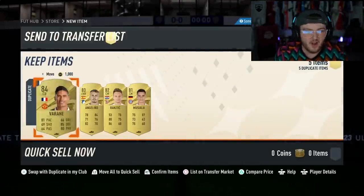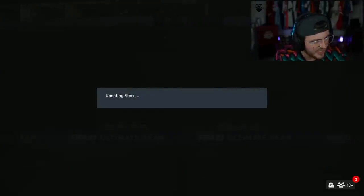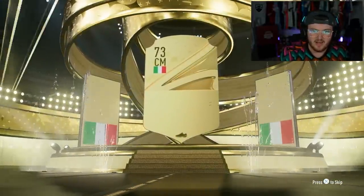And Varan - is Varan worth a little bit these days? Still worth about 13k. Cannot complain at all - I'll list for 14, see if he sells. Walkout and Varan in the same pack is a good 50k pack. Italian, Centimid - it's Jorginho. Not looking good.